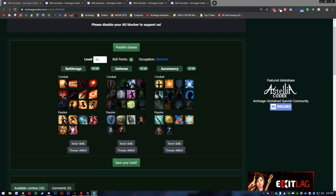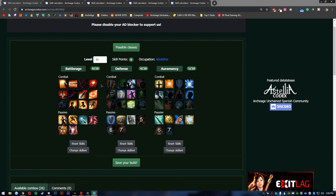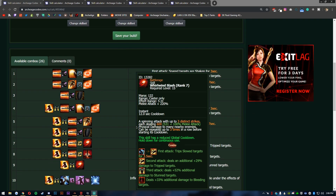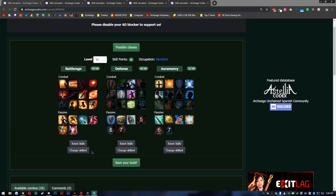Here's the skill build — the main Battle Rage abilities. You have your Triple Slash, your Charge, and Shatter Earth. I'm not going to go too in depth on what these abilities do — I'll do a class system overview video soon, and I'll have it linked in the description. You can also hover over the skills in the link to see what they do and check out the class combos.